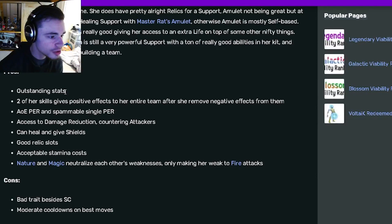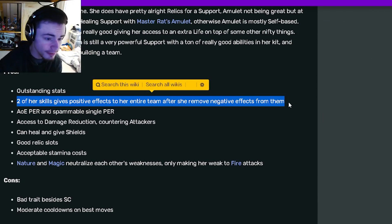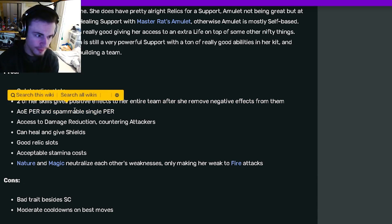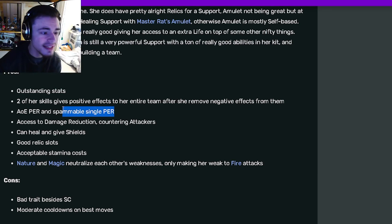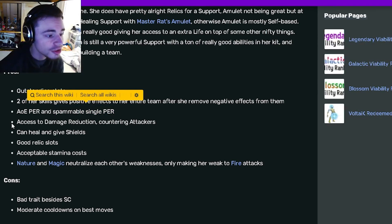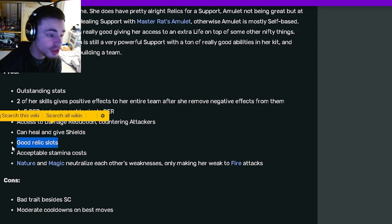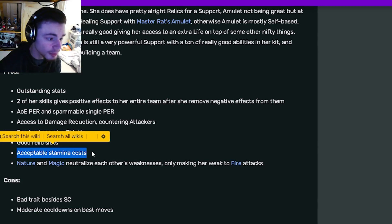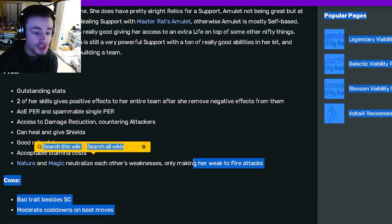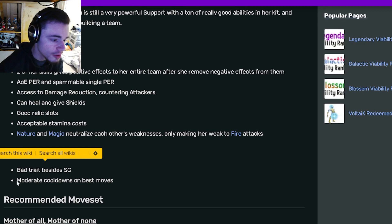Her pros include great stats, and two of her skills give positive effects to the entire team after she removes negative effects. She also has an AoE positive effect removal as well as an AoE negative effect removal, plus a spammable single positive effect removal with zero cooldown. She has access to damage reduction, countering attackers, she can heal and give shields, she has good relic slots, and acceptable stamina costs. Her nature and magic elements neutralize each other's weaknesses, meaning she's only weak to fire.